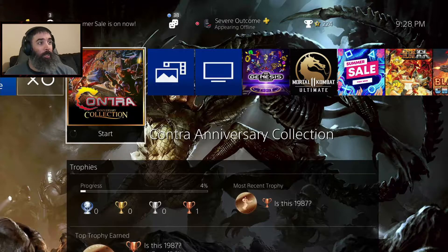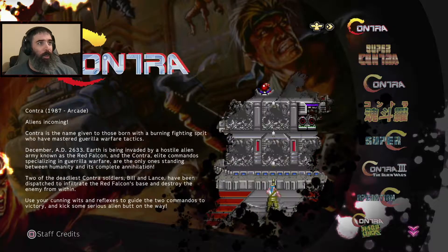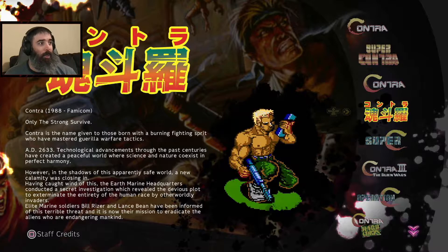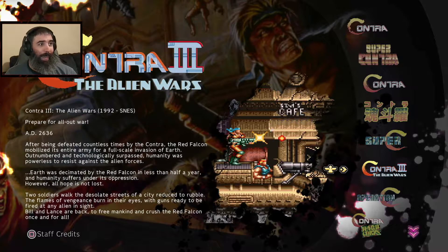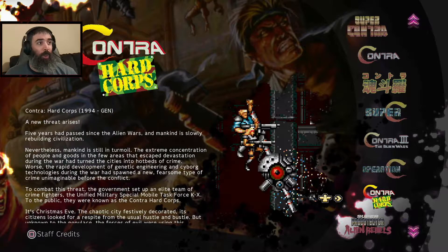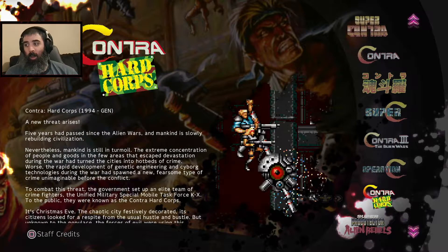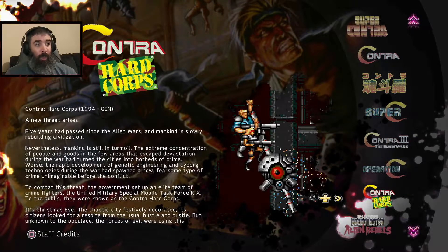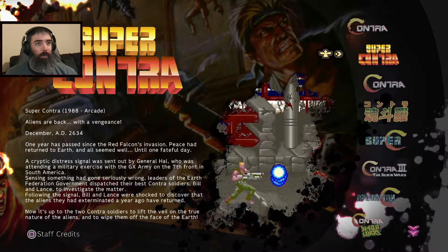We're starting with the Contra Anniversary Collection, specifically original Contra for NES. This collection is great — it has a ton of games. It's got both arcade games, the NES version of Contra, Super Contra, the Japanese NES version, Super C which is the second NES game, Contra 3 Alien Wars — my favorite Contra game and possibly my favorite run-and-gun of all time. It's also got Contra Hard Corps, the Genesis one, which is right up there with Contra 3 — a really crazy, fun, hard-ass game. And it's got some of the weirder robot ones I never played.